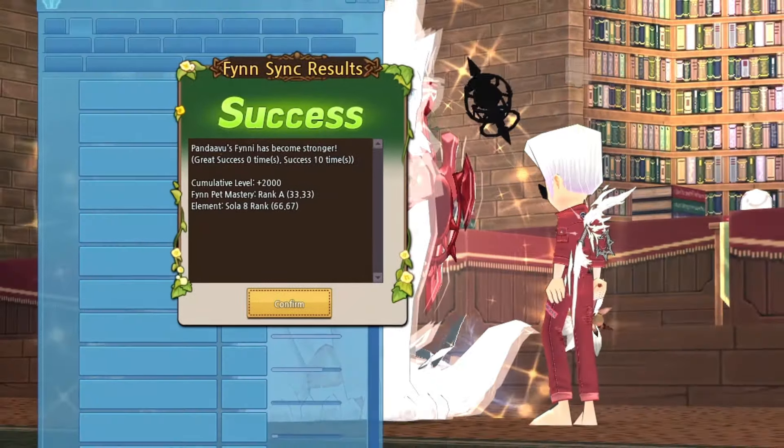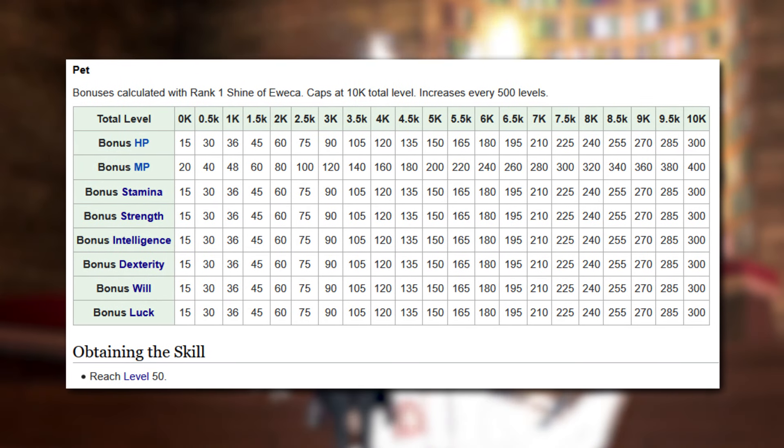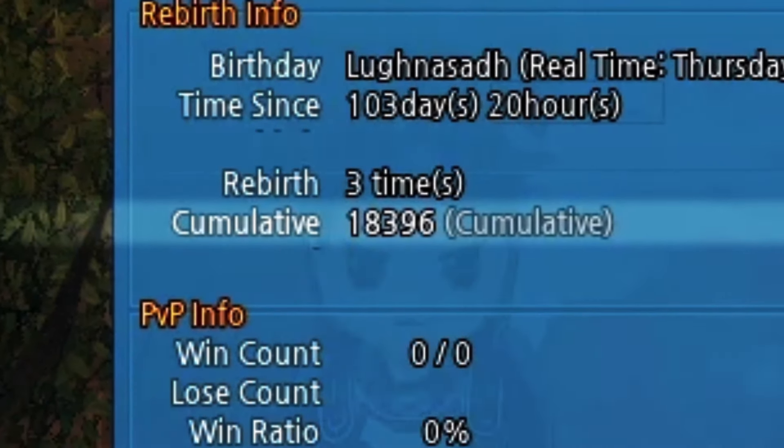Repeat this process over and over until your pet's Fin Pet Mastery reaches rank 1. Shine of Awika reaches its maximal potential once your pet's total level hits 10,000, but by the time you reach rank 1 for the Mastery skill, it's usually way past it.